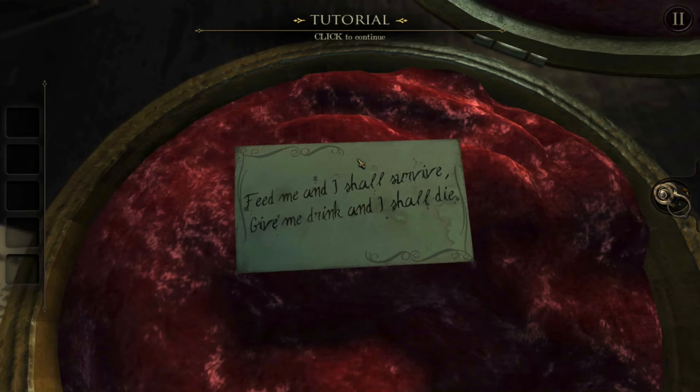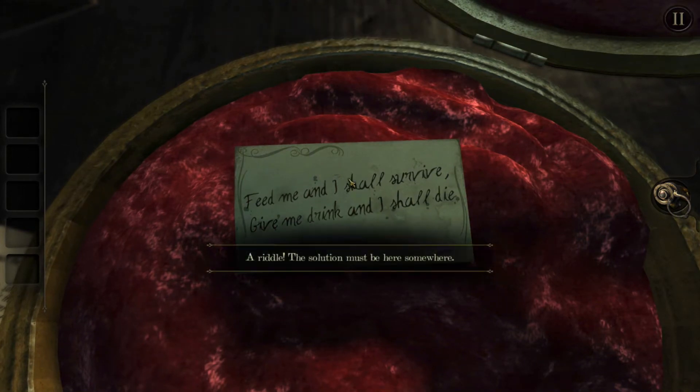Click to continue. 'Feed me and I shall survive, give me drink and I shall die.' A riddle - the solution must be here somewhere. Feed me and I shall survive, give me drink and I shall die.